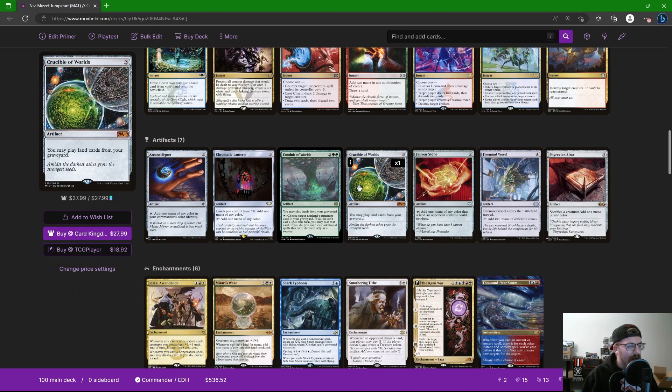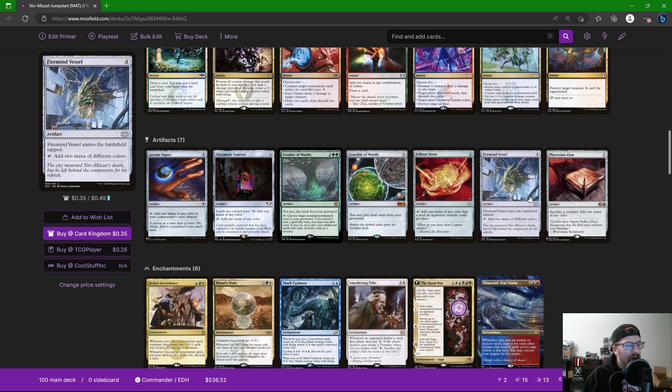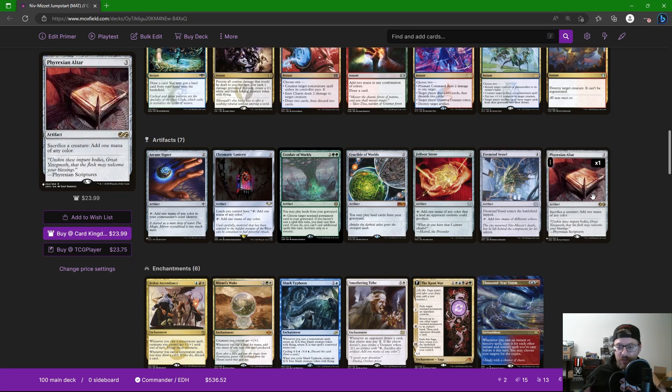The two big artifacts we're playing came from thinking through Niv-Mizzet: we have to pitch cards to cast spells out of the graveyard. Why not pitch lands? Then Crucible of Worlds lets us play them back out of our graveyard and recycle them — that seems really cool. Chromatic Lantern is perfect for a deck like this because it has all our lands tap for any color, which completely fixes our five-color mana issues. Farewell Stone gives us a color no matter who we play against. Firemind's Vessel adds two mana of different colors. Phyrexian Altar is great because we have so many creatures being made by token generators like Shark Typhoon — we can sacrifice them on opponents' turns to get mana back to cast our spells.